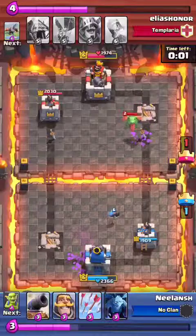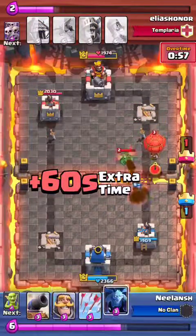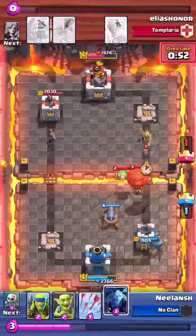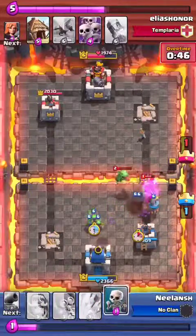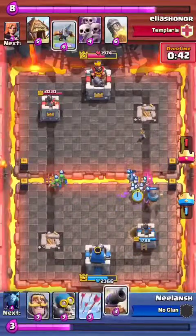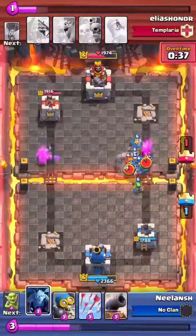I just saved enough for a bomber. I drop a cannon to distract both the balloon and the baby dragon. The knight is going on smoothly, my minions stop those air troops, goblins for the prince — and they're all gone now. I have plenty of troops. Another X-bow — that isn't gonna work.